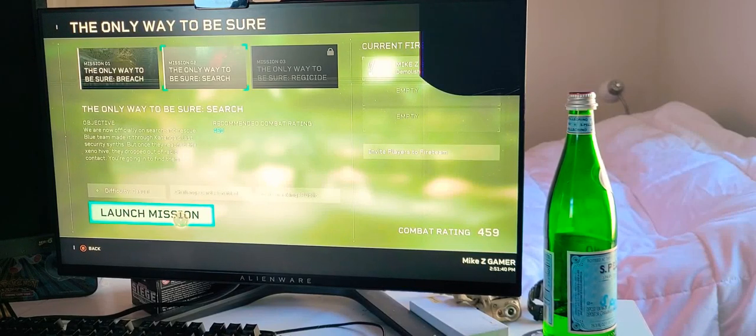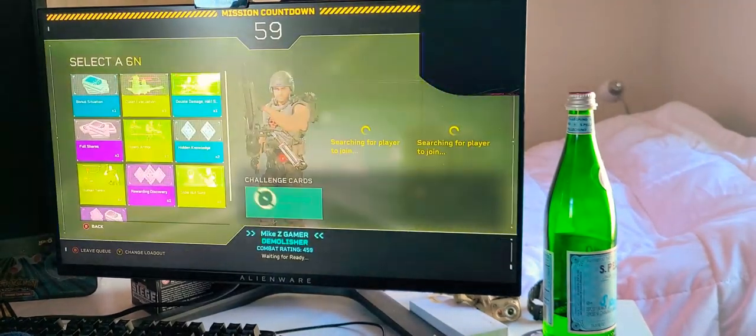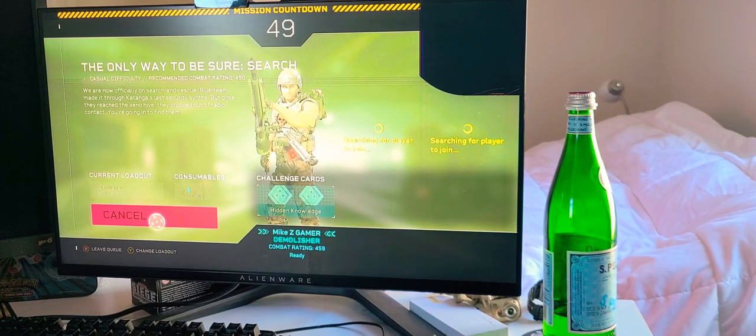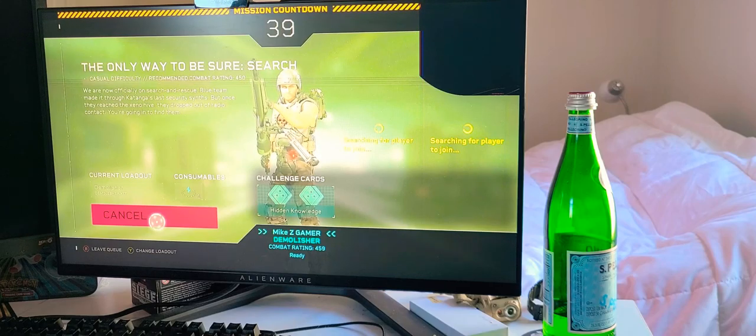Today we're going to be playing a game called Aliens: Fireteam and we're doing this mission called 'The Only Way to Be Sure' - it's a search mission. We're going to launch this mission, join the queue, add the challenge card, and put in consumables. We already have one good to go. We might get a random bot or a real player - we shall see.